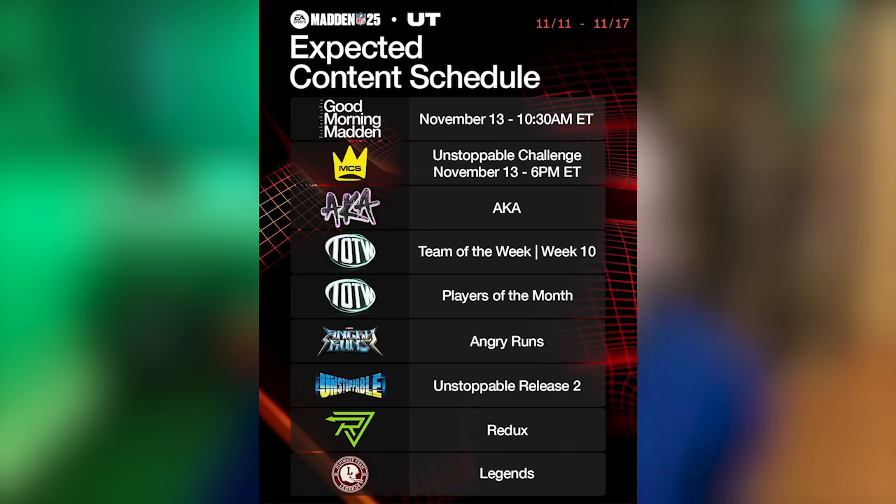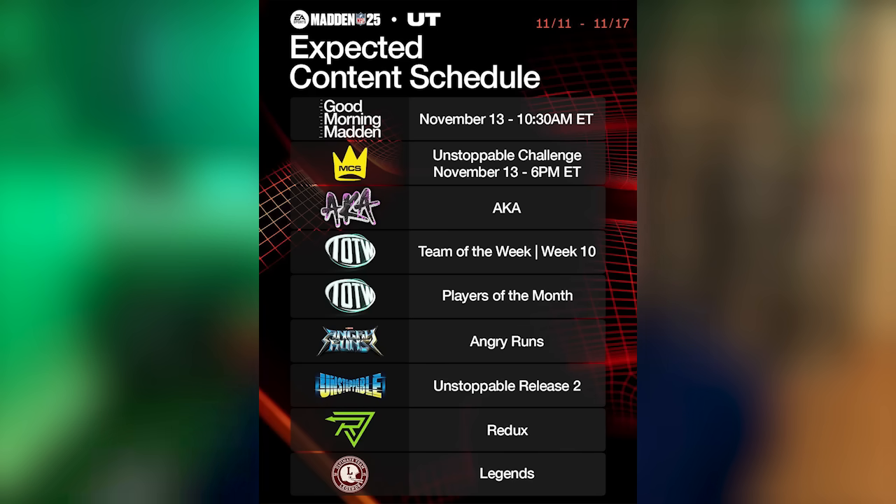Going back to the content schedule — on Wednesday not only do we have that Unstoppable Challenge, we're also going to have a GMM show early that morning at 10:30 AM Eastern time revealing all of the Team of the Week content. We're getting Week 10 Team of the Week cards plus the next Player(s) of the Month — two standouts from October. Leave your guesses in the comments. We're also going to get brand new Angry Runs cards.